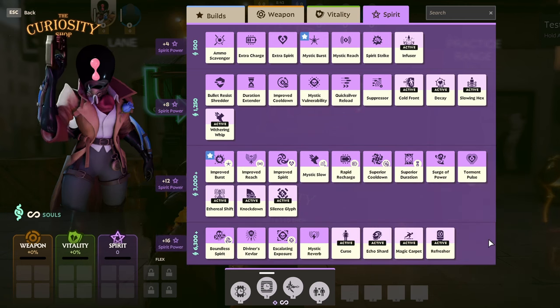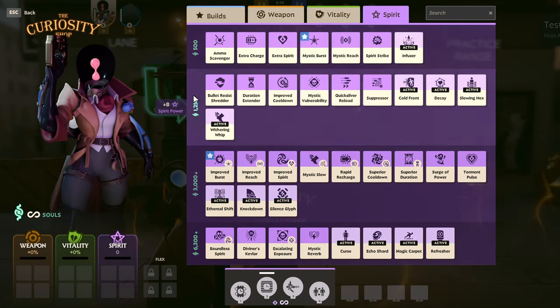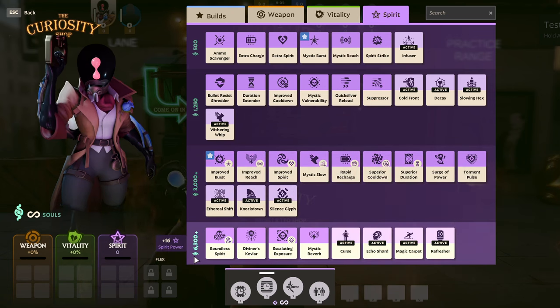For every item type, their cost is associated with their tier: tier 1s are 500 souls, tier 2s are 1250, tier 3s are 3000, and tier 4s are 6300.